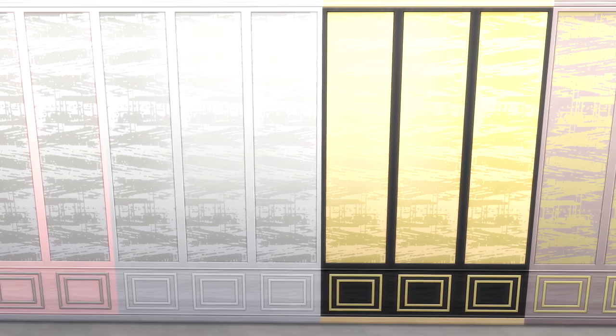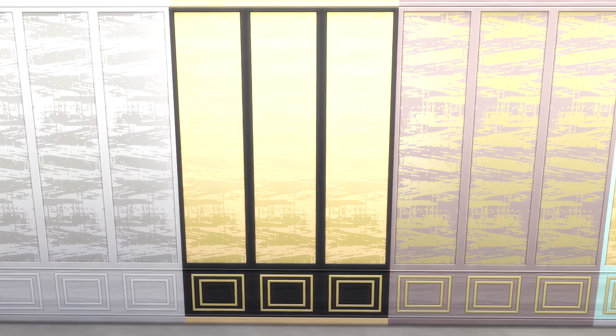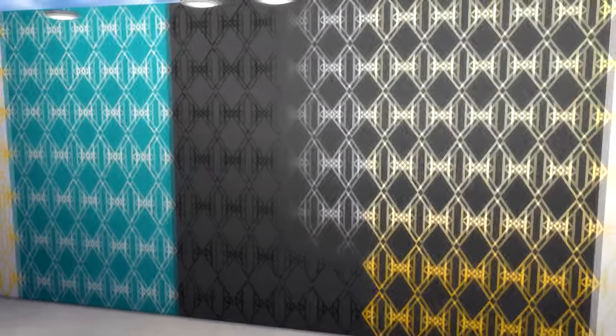Next we have wallpapers — look at all these wallpapers! They're really, really shiny. I had so much trouble capturing them on screen. I love the black and gold one — so sleek — and then the pastel blue and pastel pink ones are also adorable. The white one is especially hard to capture because of how washed out it gets from the shininess, but I think it's adorable and definitely something I'll use to decorate a bathroom.